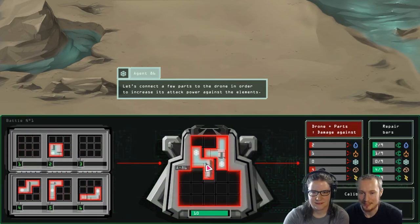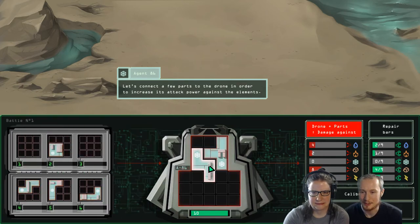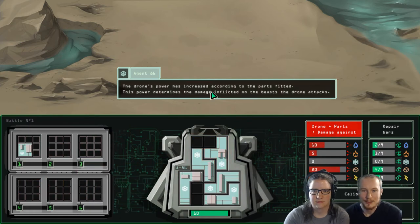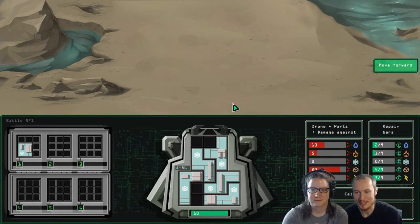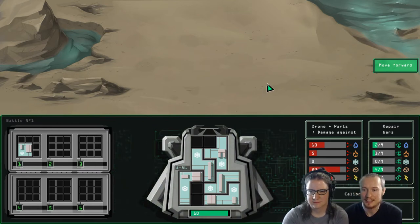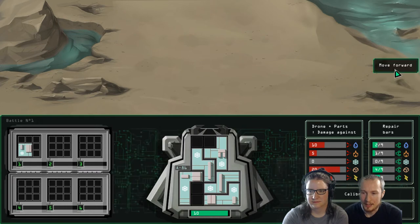So we're going to put our drone together as well as we can and see what we end up with. We weren't able to put all the pieces in the drone, at least not with our many brains, but we've got a decent looking drone here. Apparently we deal 20 damage to earth creatures, 15 to lightning, and so on. The other thing I want to highlight is we have repair bars — let's get into combat and we'll talk more about that.